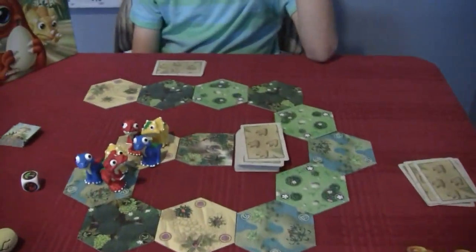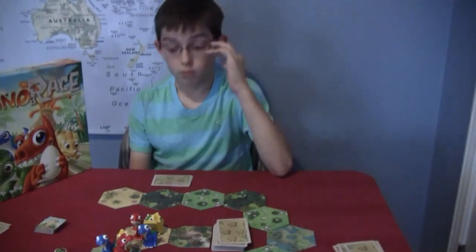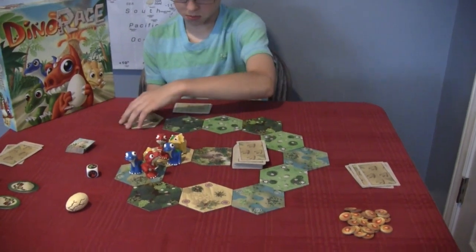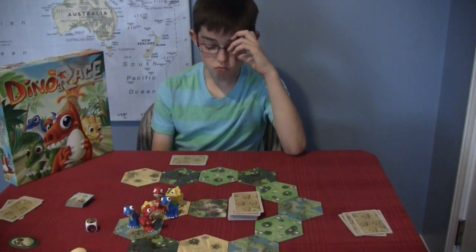Is the trail away from the volcano the same every time? No, you make your own trail. Oh, so you randomly grab those? You could put it right here. So you just did a little circle and randomly, whichever ones come out — there are three of each, but how they get put in order is different every time.